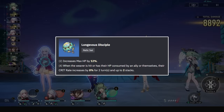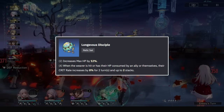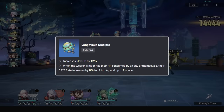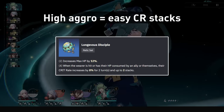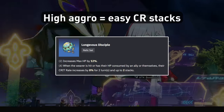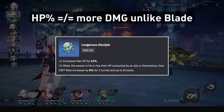In 1.2, we got the Longevous Disciple set for Blade's release, granting a nice HP percent bonus, as well as a stacking crit rate buff upon being hit up to 2 stacks. This buff synergizes with Clara's tendency to be attacked, granting a large stat bonus for doing what she already does best. The HP percent, unfortunately, does not contribute to increasing her own damage though.